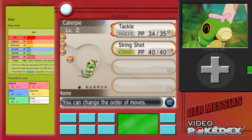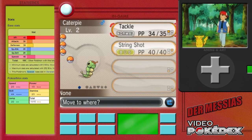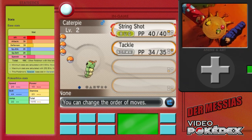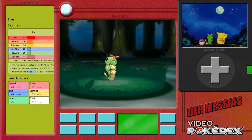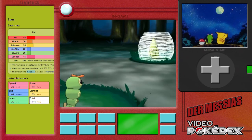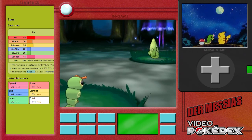Caterpie knows the attacks Tackle and String Shot from the start, and only from the 4th generation onwards it also learns the Berry-eating attack Bug Bite at level 15. Its ability Shield Dust blocks additional effects of attacks taken.